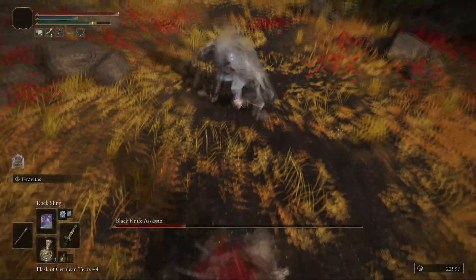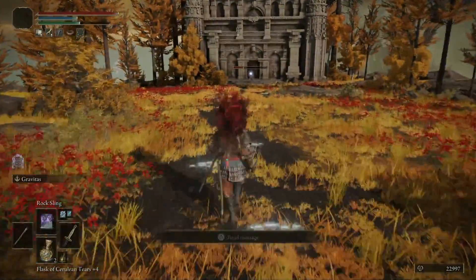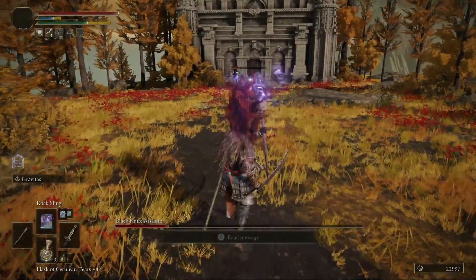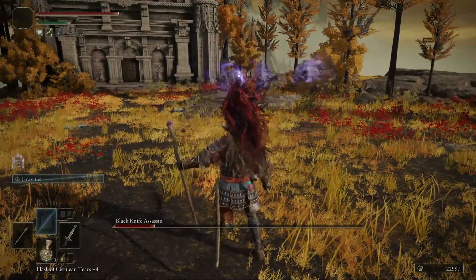So starting off, the minibosses all have an area of damage — what I mean by that is they all have a place where they are coded to stay. Essentially meaning that they have a home, if you want to call it that. And what this means is that you can actually abuse that factor and drag them out of their home and reset them.